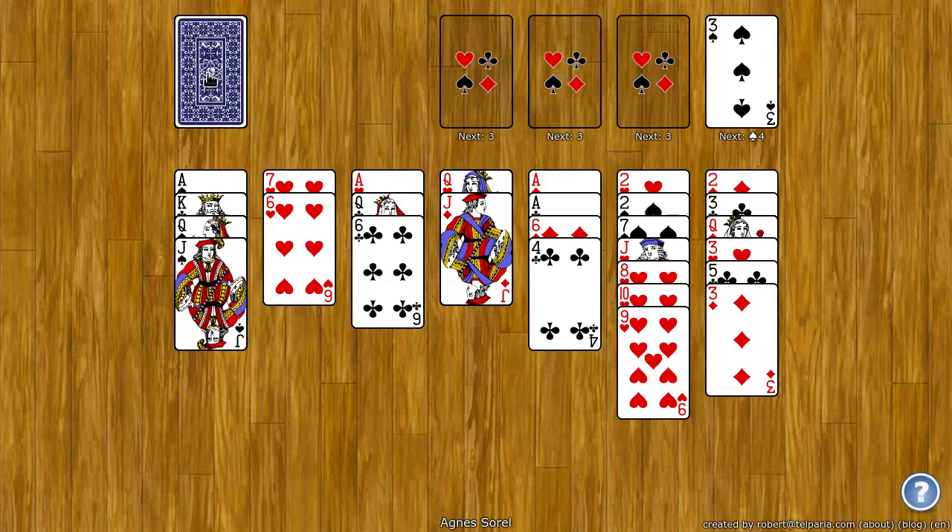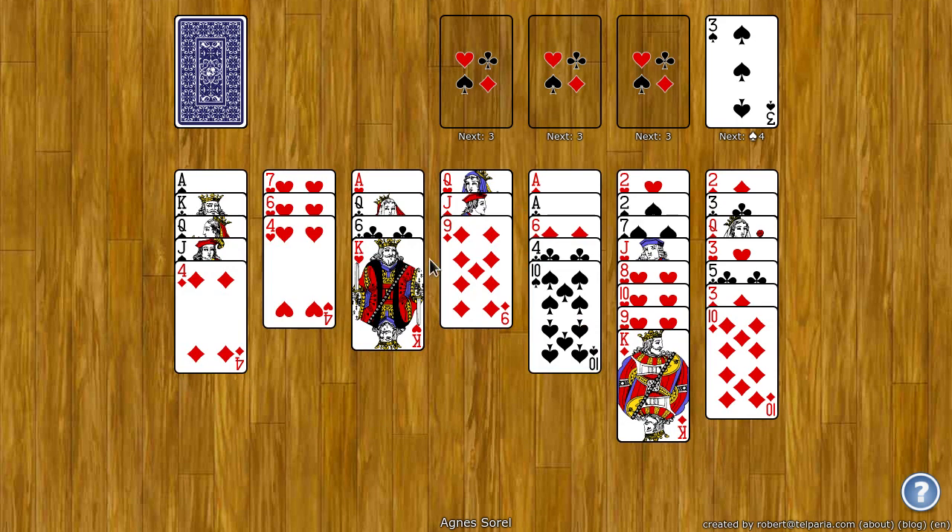If you click on the stock, one card will be dealt to each tableau. An empty spot cannot be filled with any card. If you can get all the cards to the foundations, you win. I hope this video was useful and I hope you have fun playing.